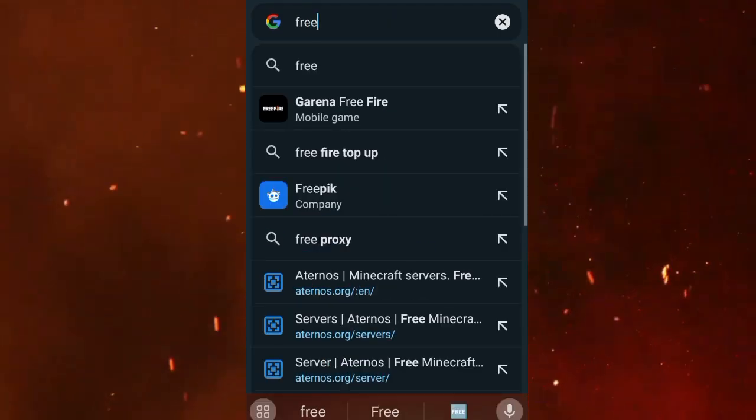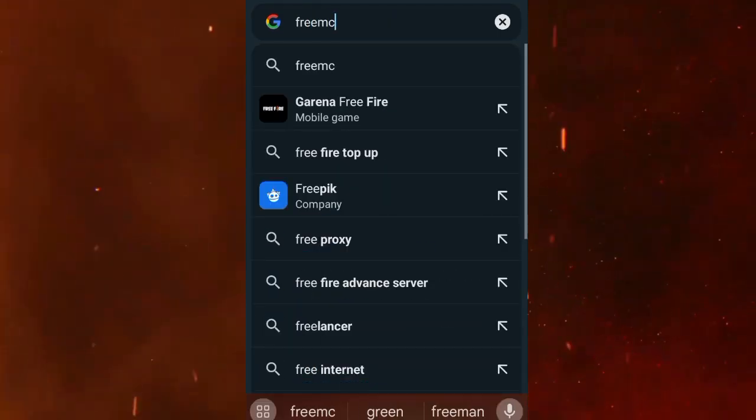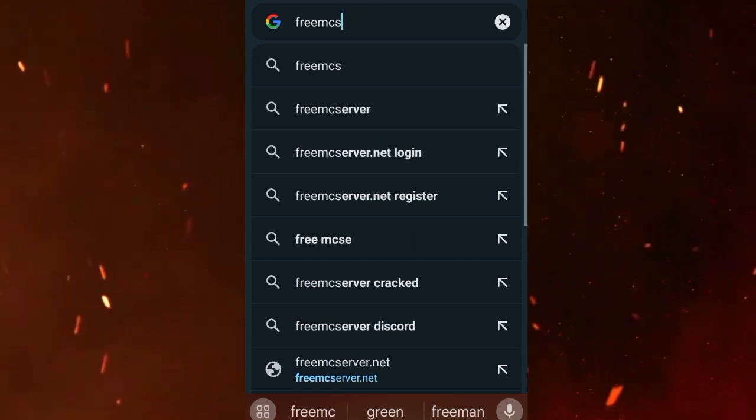So in Google Chrome, search and copy the hosting website URL. It is one of the first websites that will come up — click inside your website.